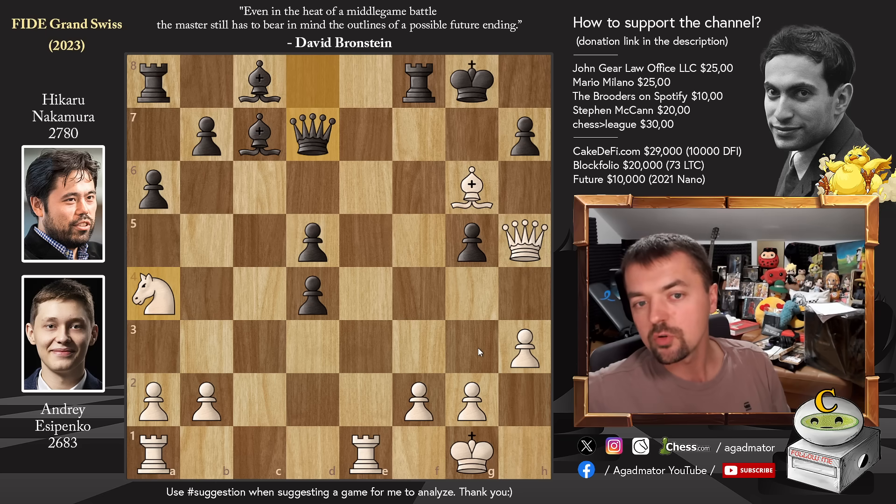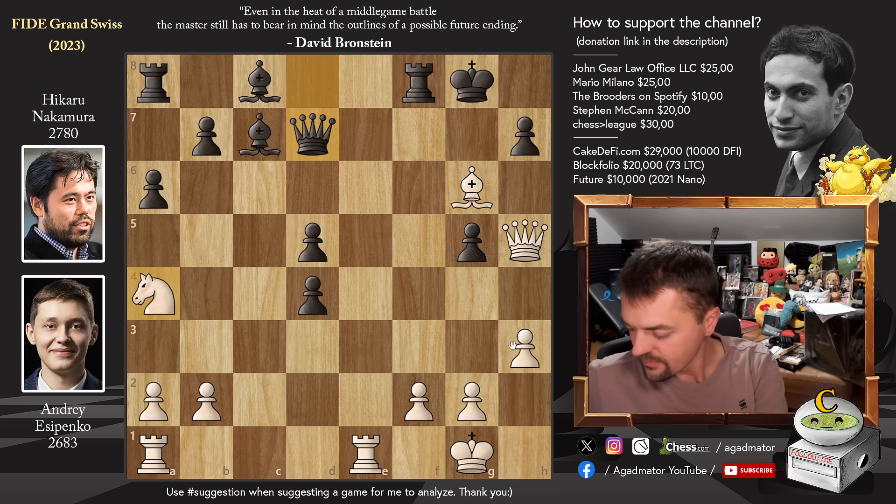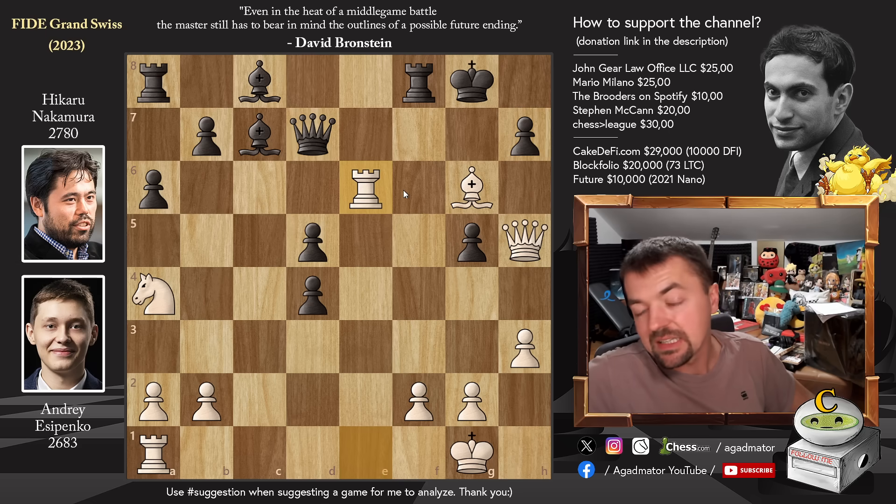The problem is queen to D7 would lose on the spot. Feel free to pause and figure out how white wins — I'll give you a couple of seconds. For those who found it, congratulations on realizing the queen has to protect the 7th rank. For those who just want to enjoy the show, it is of course the rook lift: the rook comes to E6, and now there is no defense against bishop captures on H7 followed by very nasty checks with the rook.